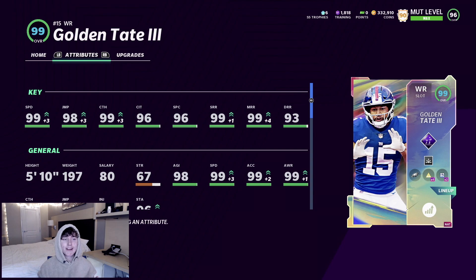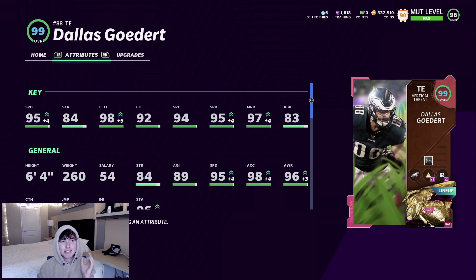Golden Tate is another really solid card — 99 speed, 98 jump, 99 catch, 96 catch in traffic, 96 spec, 99 short, 99 mid, and a 93 deep route running. Dallas Goddard has 95 speed, 98 catch, 92 catch in traffic, 94 spec, 95 short, 97 mid, and an 83 run block — super solid card.